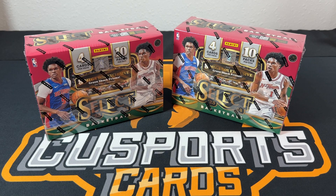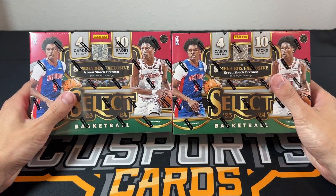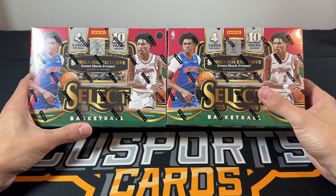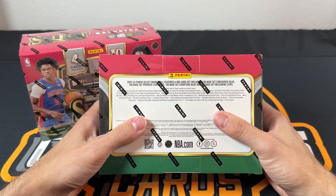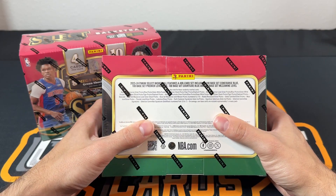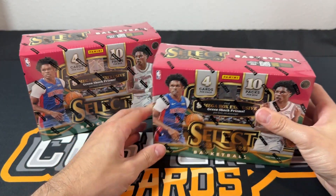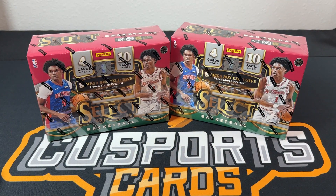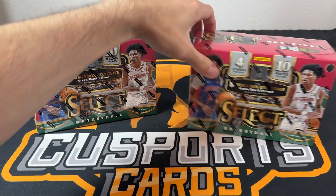What's going on guys, we are back with another video. Tonight we are checking out Hobby Mega boxes for Select NBA. You get eight green shocks in these that you don't get in the regular mega boxes, and it's supposedly easier to hit a signature auto in these. We're always looking for a Wemby green shock — that's not a shock to anyone — but it would be pretty tough to get.